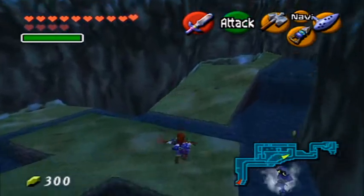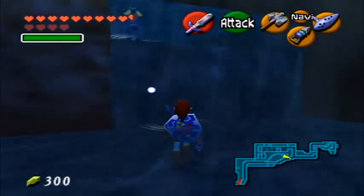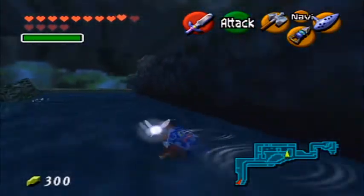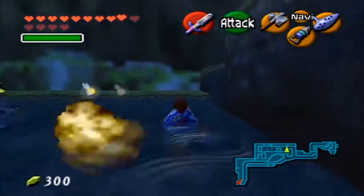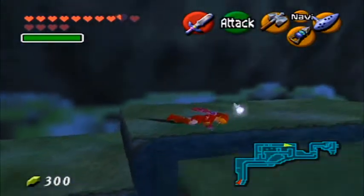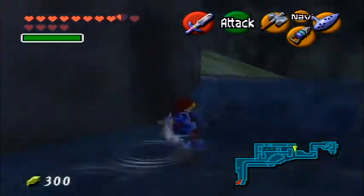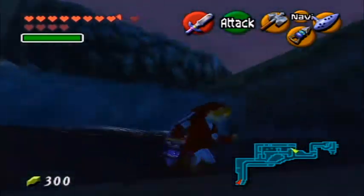Unlike young Link, who swims when he's in the river, adult Link — or grown-up Link, I don't really care — will be able to stand in the river as opposed to swim downstream very rapidly. So that is a tip you may want to keep in mind.